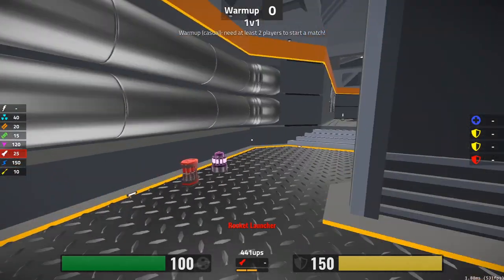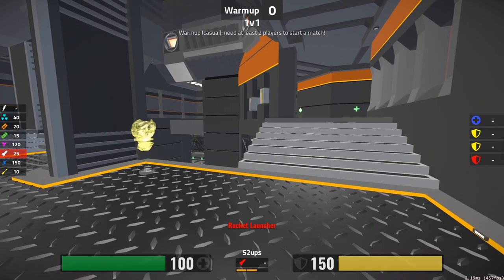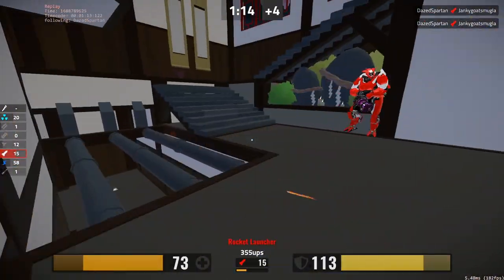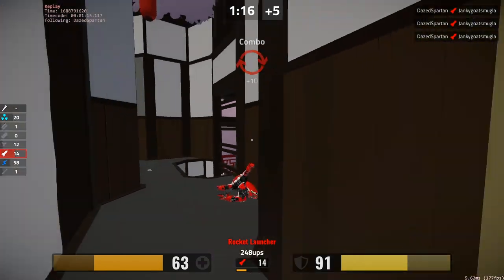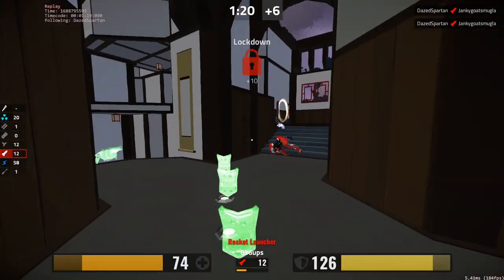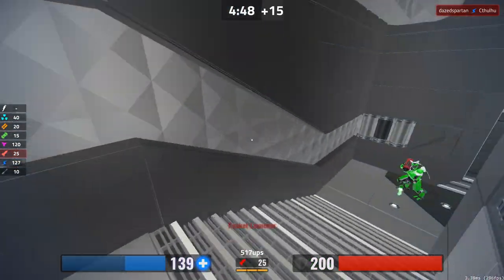Now that you know some strategies for in control, it's important that you also learn some strategies for out of control. A real game is going to be a mix of the two, and you need to be able to play effectively in both situations. If you end up completely out of control, that means the in-control player is using his items to keep you from getting any items. Remember what happens when one player has armor and one player doesn't - you can't fight him directly.